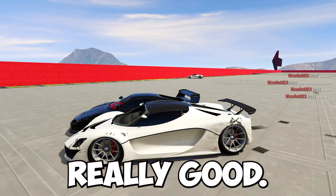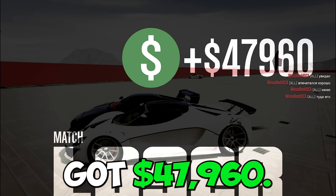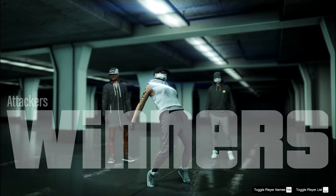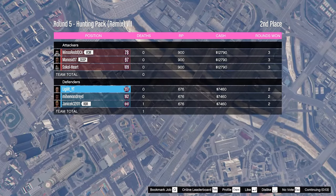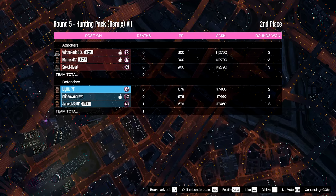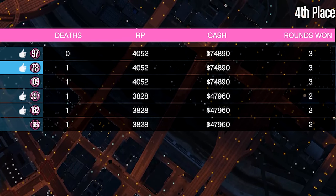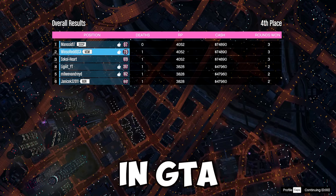We lost this one — we were doing really good and got to the very end but lost the entire match because we were runner first. Anyway we got $47,960 and $3,828 RP. I've noticed that if you're the runner for the first go you most likely will lose, because the attackers always seem to win. The opposing team got $74,890 and $4,052 RP. That is your first money method you can do this week in GTA Online.